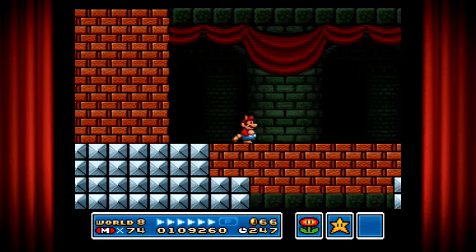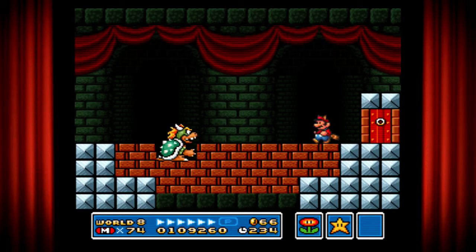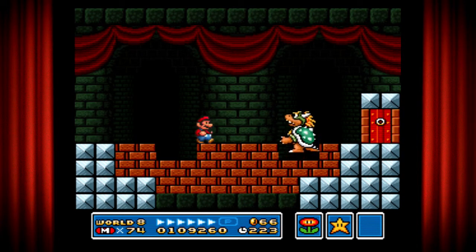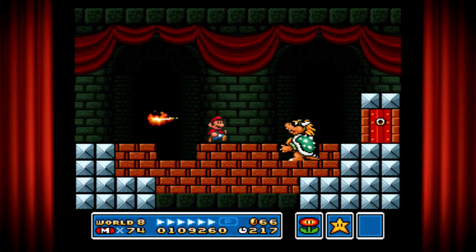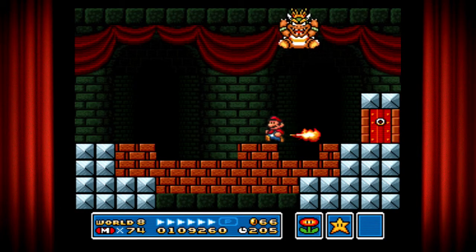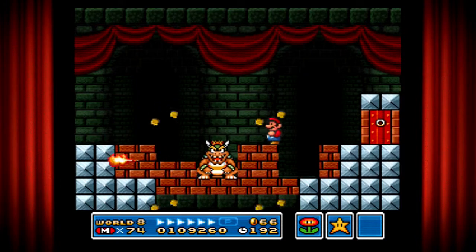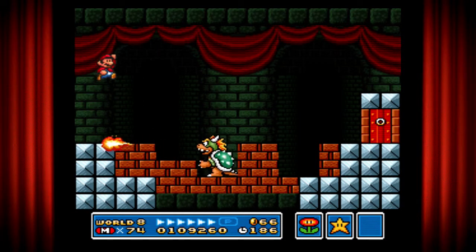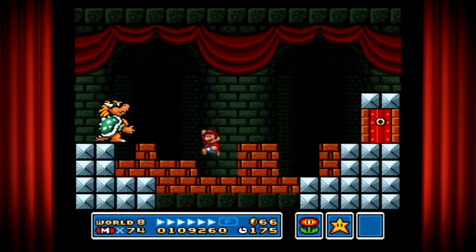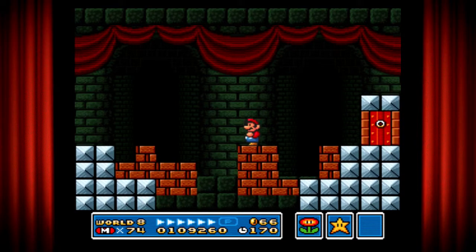And here we are in the fighting arena — Bowser is the final boss. You can't do anything to hit him; all you have to do is make him butt-stomp the entire floor until he falls down to his death. I already messed up — but it's pretty simple. Come on, you can't do nothing, old grown lizard — almost there. All your kids are dead or at least ran away — and we're done. He's fallen to his death.